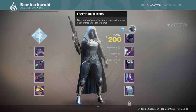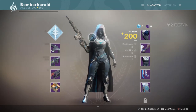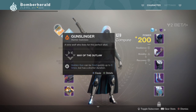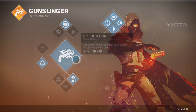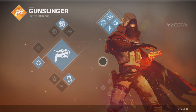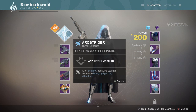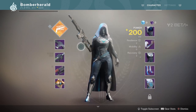Legendary shards - remnants of powerful items, used to improve gear or trade for other items. And obviously glimmer, we know what glimmer is about. Arc Strider or Gunslinger - can be fired up to six times, didn't you only get two shots before? I like that one. This Arc Strider with the arc staff does look wicked, but Gunslinger's always going to be my favourite.